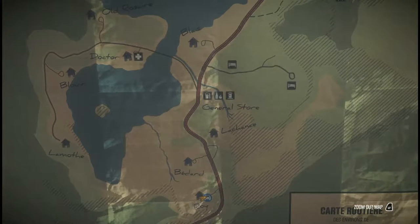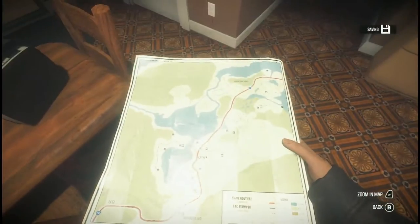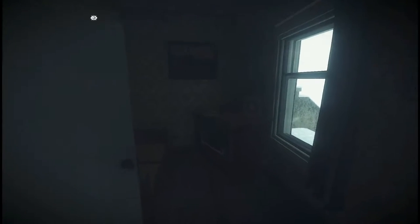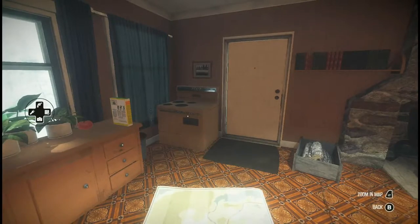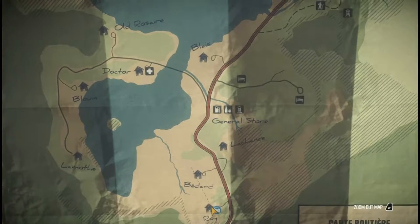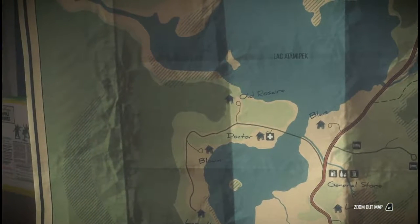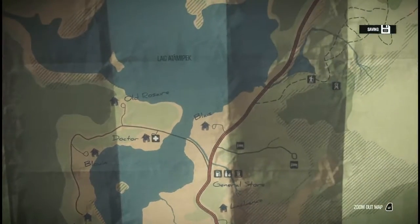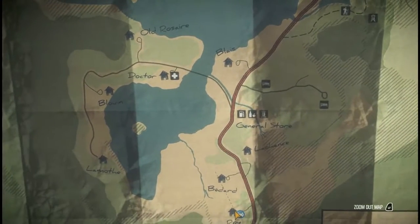Did we search everything in here? I'm not entirely sure if we did or we didn't - I'll just have a quick look around. I think we did, I remember the layout of the house. Yeah, this is where all the book pages and everything were, wasn't it? So what we're wanting to do - we looked at the Bedards, we looked at the Roys. I think we'll go up to that Blay. I don't think we can get to Old Rosary because we can only go as far as the doctors.